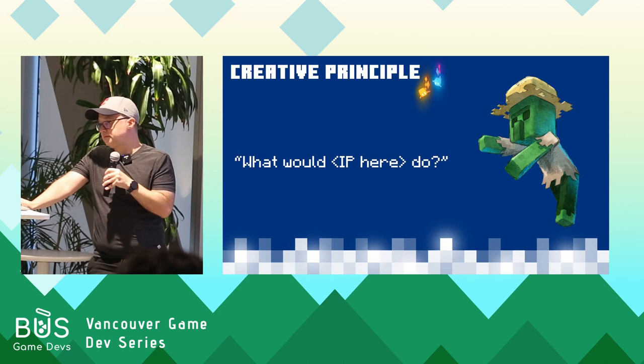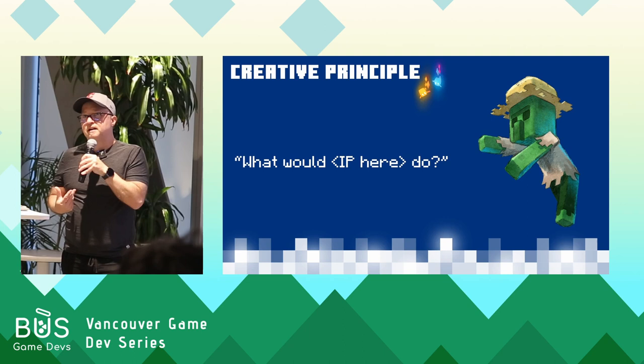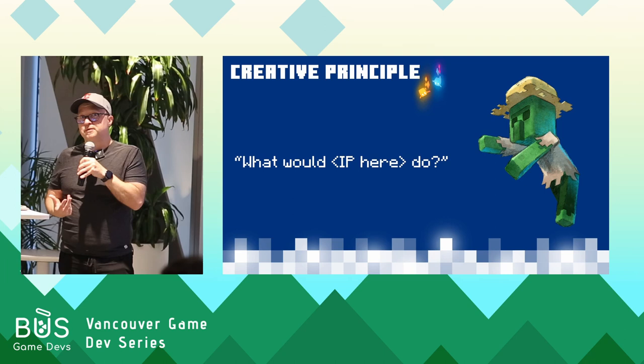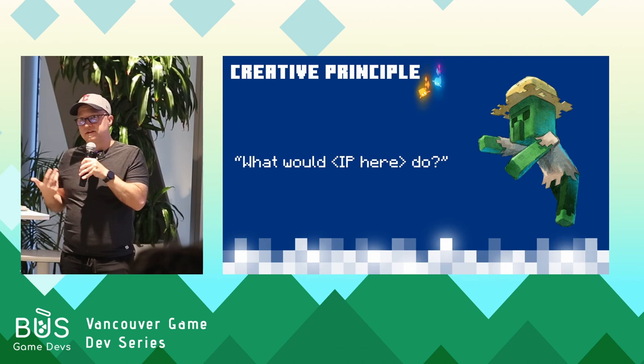That brings us to another creative principle: what would your IP do? If a feature wasn't present in previous versions of the game, it's good to reflect on whether you're actually making something better or just doing something different. There's an opportunity for cohesion with the original game if you preserve something from the original, even if you could change it. In our case, the climbing stuff wasn't really adding anything — it was creating problems and making the movement more complex — so it made sense to just keep it the way it was.